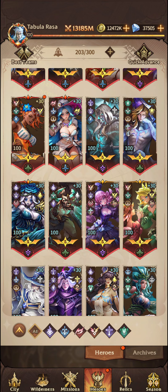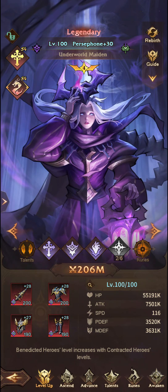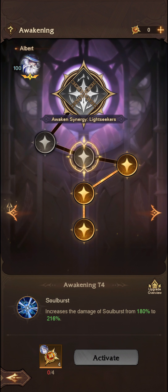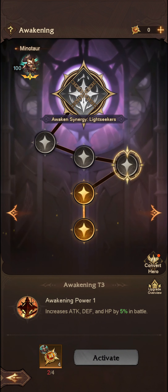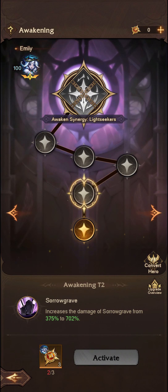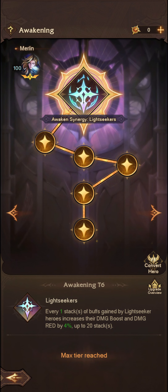So if I were to go to Lily and Leah, Albert, or Persephone, as you can see it is missing — because I don't have them up to 15 stars. If I had the unit up to 15 stars, I would be able to use any excess copies that I have and awaken the hero.